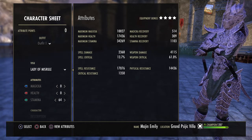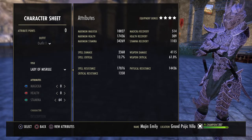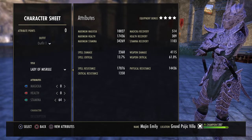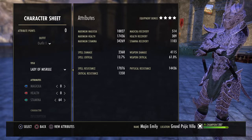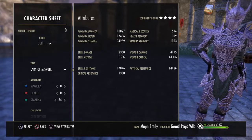When it comes to DPS min-maxing, Orc is going to be your number one, followed by Dark Elf and Khajiit as very close second and thirds, and then after that Redguard, Wood Elf, and Imperial are all very close to one another. So any of those work.